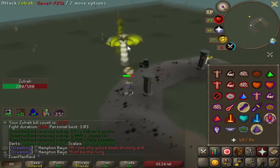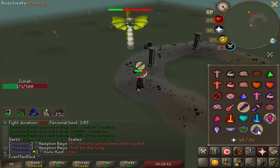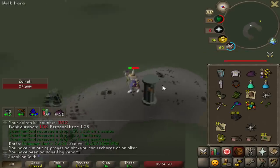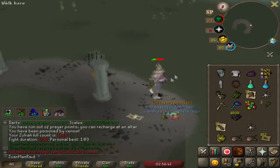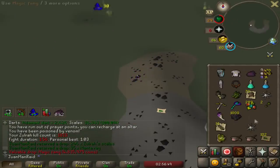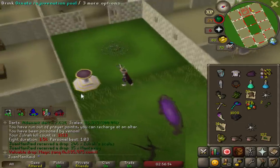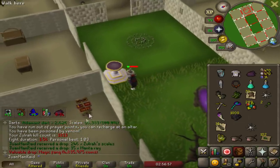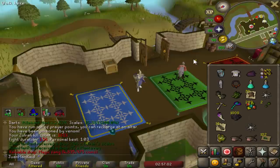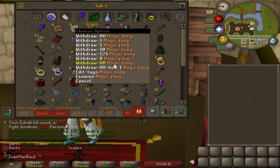Five range hits in a row — I'm so glad I tanked a lot of those. I have 50 HP — the magic fang dropped! Imagine dying with the magic fang drop — I even did a tank test like an idiot. That's the best way to end the Zulrah grind. This was the last day of Zulrah grinding for a while, and we got the magic fang at the end. We are all set — 50,000 skills and a bonus magic fang to end.